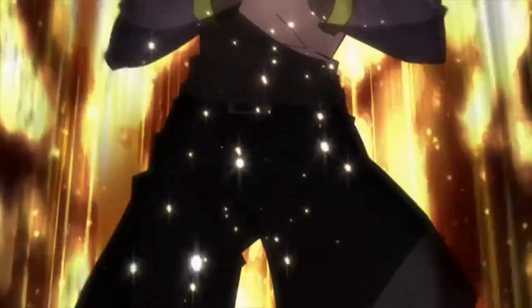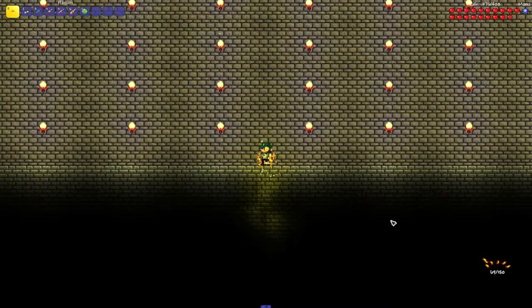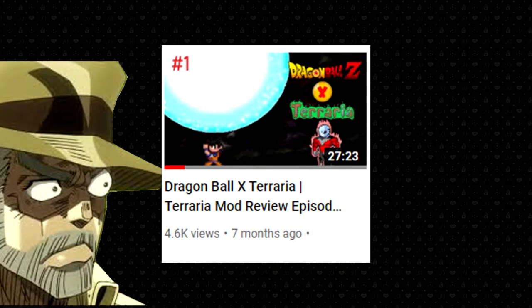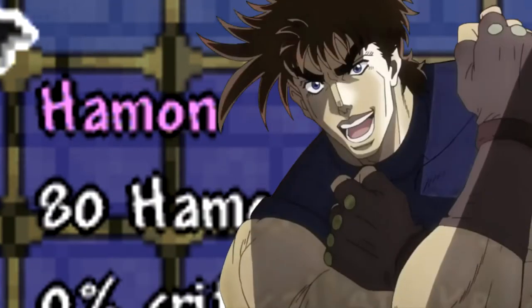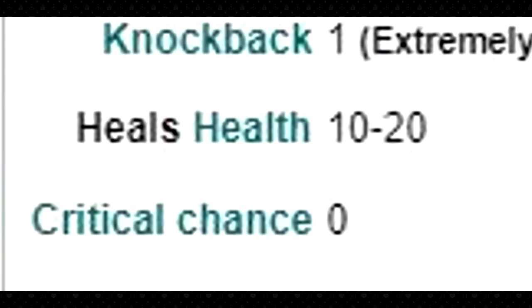Haman is the first of the two classes you have access to in this mod, and there are only 7 weapons in this class. The ability itself is kind of cool because you get to charge your Haman, and it's somewhat like the Key Charge ability from the Dragon Ball Z mod video I made a bit ago, which you should check out if you haven't already. The first weapon, just named Haman, can be crafted with 25% droplet. Its overall damage is pretty good, especially for its low crafting cost. It can also heal you, but it's not that good.